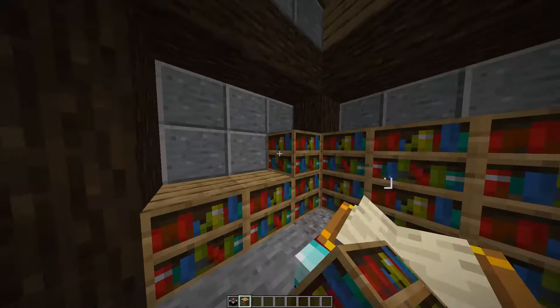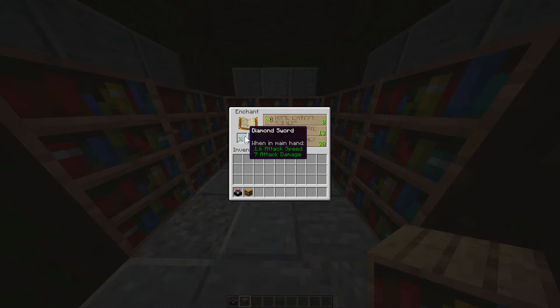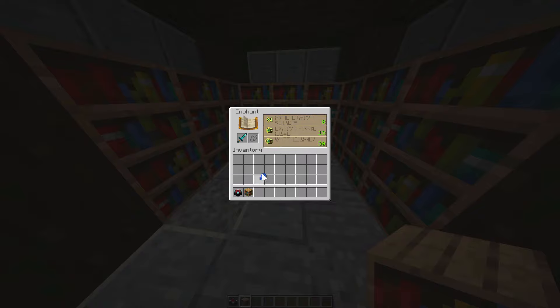Grab yourself a weapon and some lapis. You will also need experience levels. Insert your weapon in the left slot and lapis in the right slot — one lapis for the first enchant, two for the second, and three for the last one.